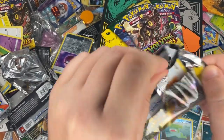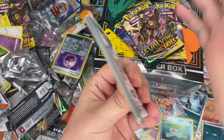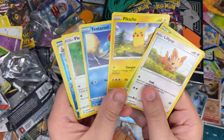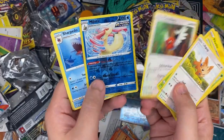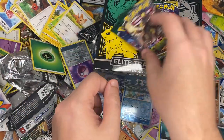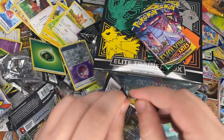We started off red hot with this ETB. I was feeling like we might get another white coat card again — nope. Milotic, Sharpedo, energy... nada. One hit out of an ETB.